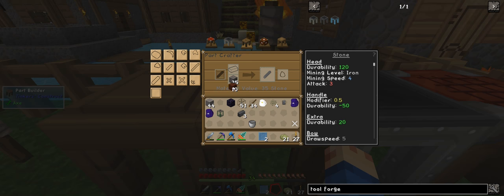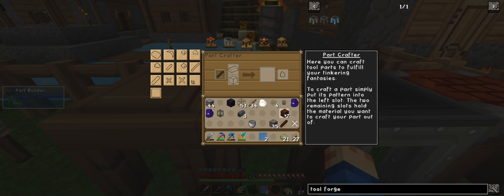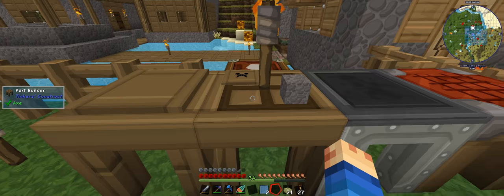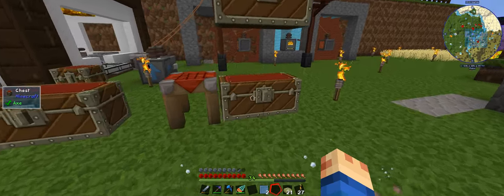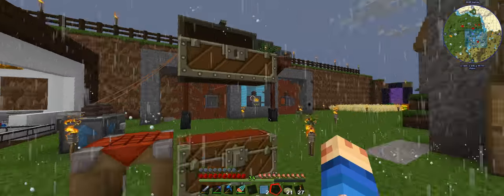This will give us automatic regen on it when we're just holding it. It only required one wood — I thought it would require three. So that one's been done. The next one we need is the excavator head. Now we grab four clay, if I've got clay still lying around, or did I turn it into hardened casts — which I think I did, which is okay because we can just go get some more.